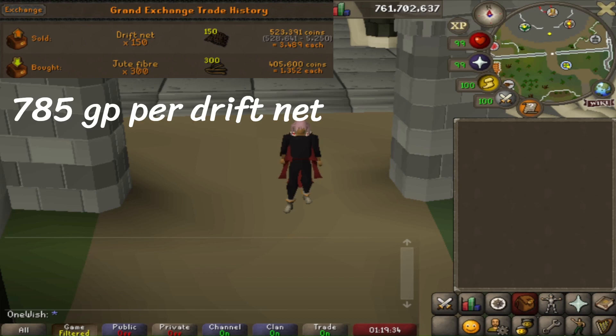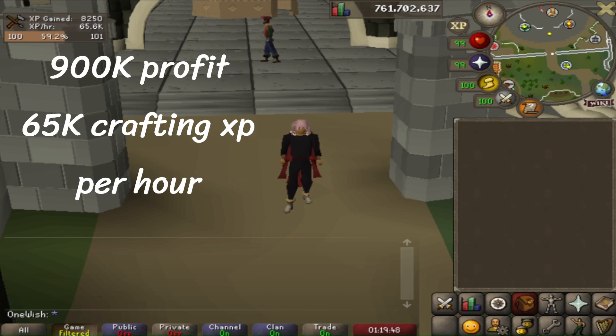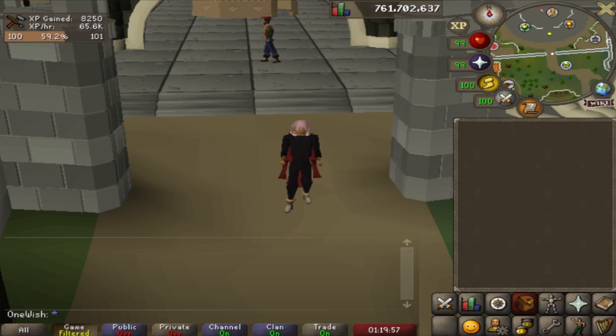The cost of two jute fibers is 2,704 GP and one driftnet sold for 3,489 GP, so we made 785 GP per driftnet. In 7 minutes and 37 seconds we managed to make 150 driftnets for a profit of 117k, minus the Grand Exchange tax that comes out to 112k. So in one hour we can make 942k, minus the tax that comes out to 900k GP and 65k crafting XP per hour.